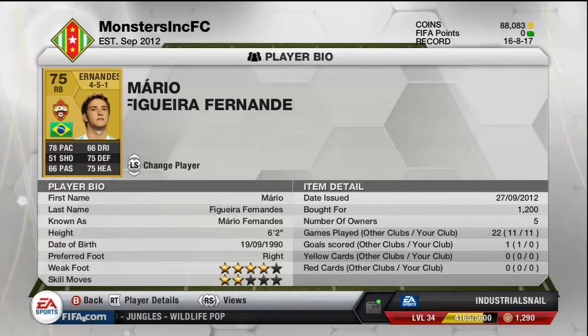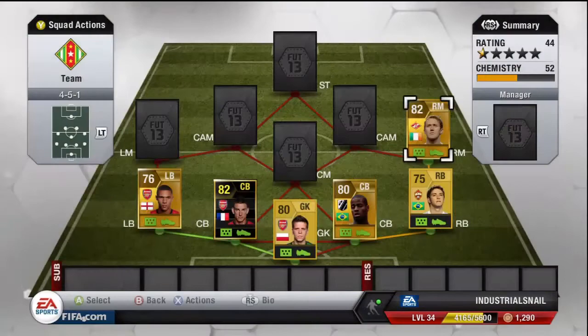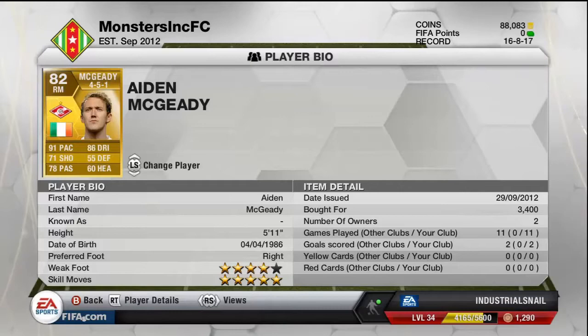Our next player is our right midfielder, and it is Maguidi — who else? The inventor of the Maguidi spin; before that there was the Birba spin and the Ribery spin. 5-star skills, 4-star weak foot — great little player. He scored two goals for me, he's well worth the 3.4k I paid. 91 pace, 86 dribbling — you can't do much better than that.